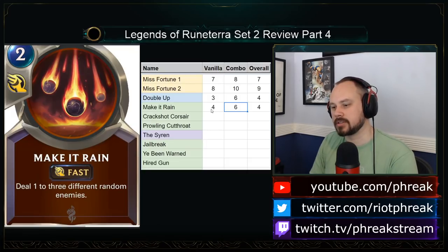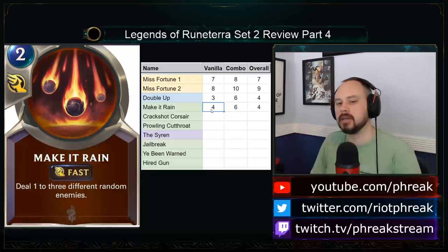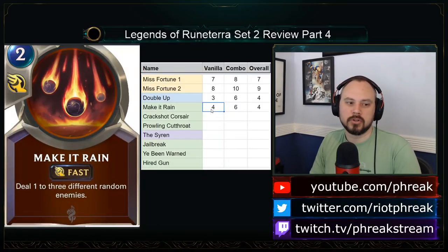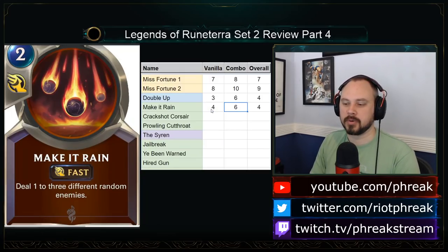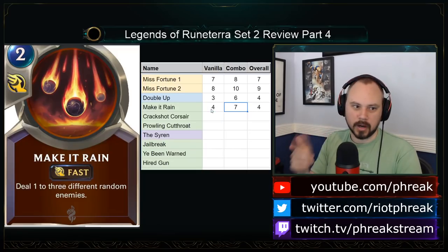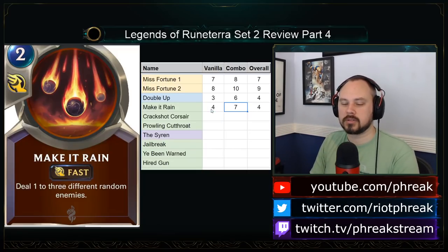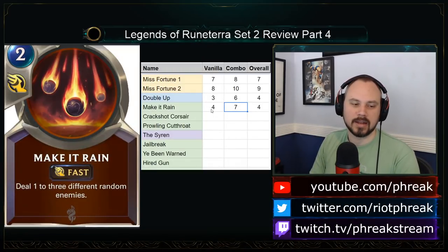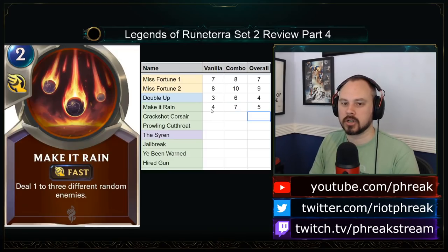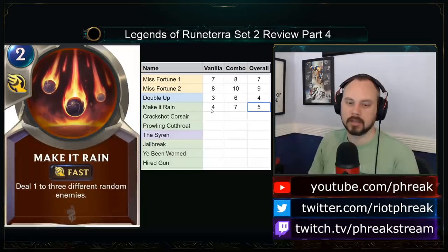It will frequently trigger Nexus Strike, which is good. It is a spell you can play on turn 2 when your opponent summons a 3-2 or 2-1 to get plunder. You can Parley on 1, Make It Rain on 2 — these are ways to make plunder happen, or to get Nexus Strike XP on Sejuani and Gangplank. In those respects, plunder is pretty common in this set. I take it back — I think this card is decent. It's a 5 overall, but plunder is reasonably common.